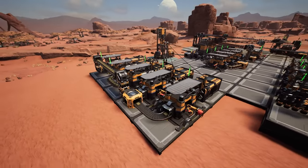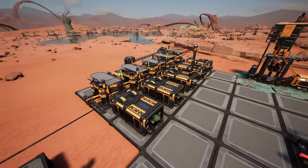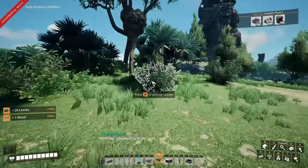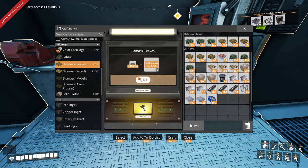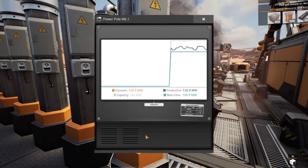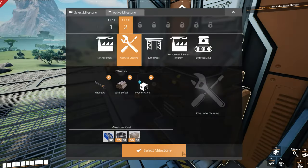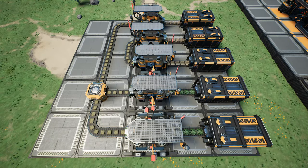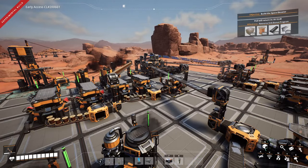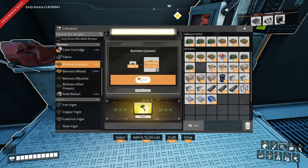This is a solid biofuel factory and it should be the only one you need. When you're just starting out, you probably handcrafted most of the biomass you burn because you had to save your building materials and power capacity for factories that produce parts. But by the time you unlock solid biofuel, you really should start automating your biomass processing, because at this point your power grid has probably gotten a lot larger and is burning through biomass much quicker, so hand crafting all your fuel becomes noticeably more annoying.